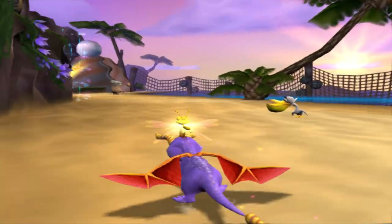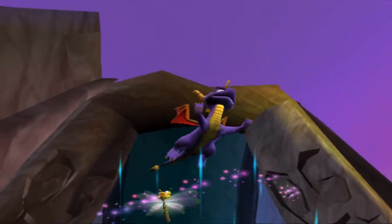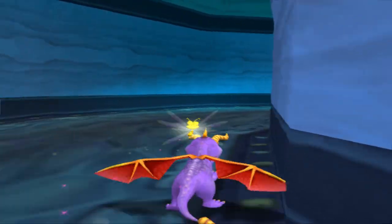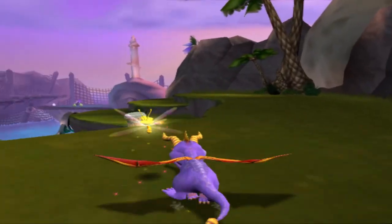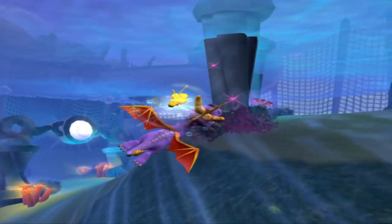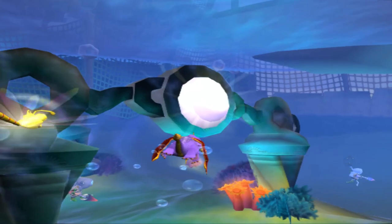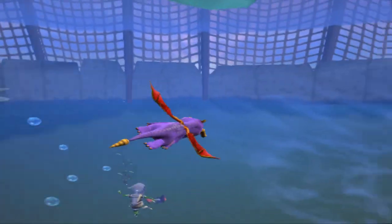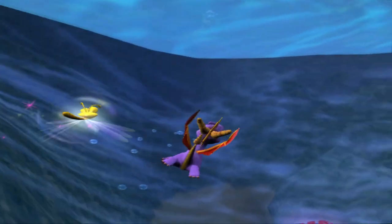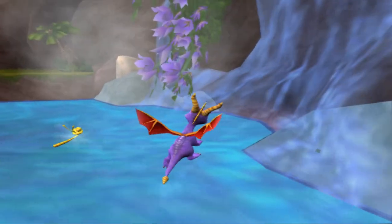For some reason Spyro doesn't like to glide if he's too close to a ledge — he'll just lose all momentum. Also, the fact that these whirlwinds don't have sound effects is kind of weird. I did go and find all the gems off screen before — there was like one gold gem tucked away that I couldn't find and it was annoying. Now the mini-game was in the water somewhere. Oh my lord, the game — okay, there we go. It's just like certain sections of this level that have severe slowdown.